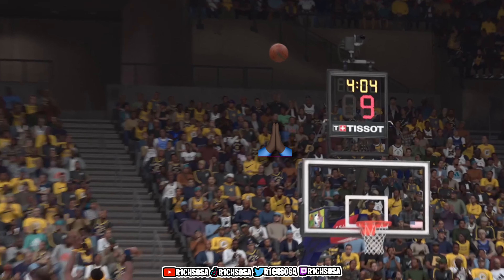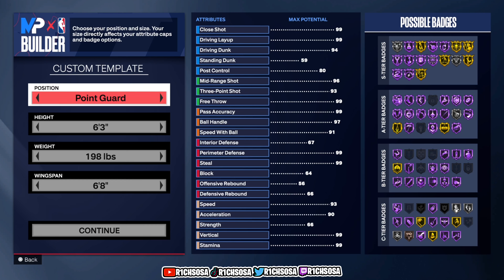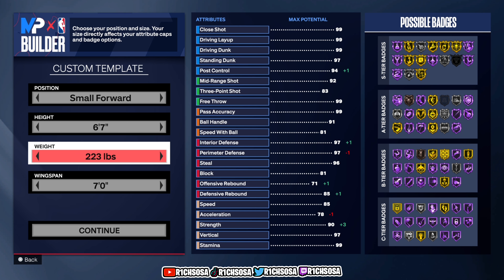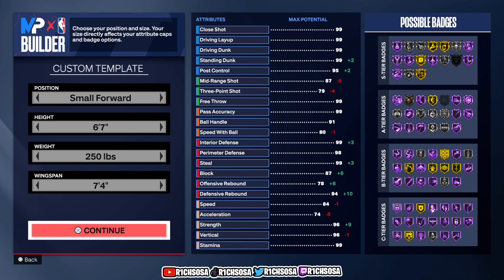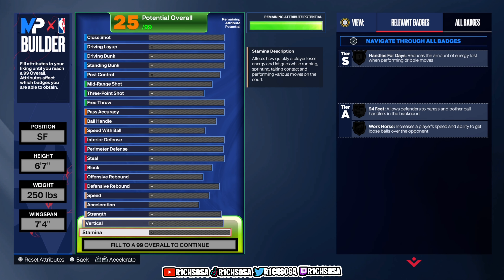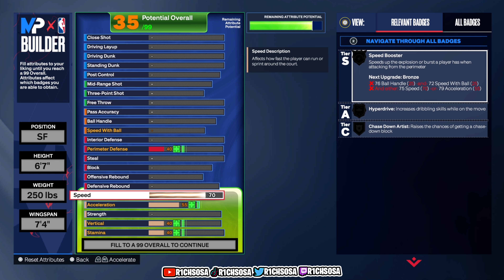The very first thing you want to do is put this build under the small forward position. We're going to leave the height at 6'7", max out the weight to 250, and bring the wingspan all the way up to 7'4". Moving forward, the first area I'm diving into is physicals — for speed, let's go all the way up to an 81.